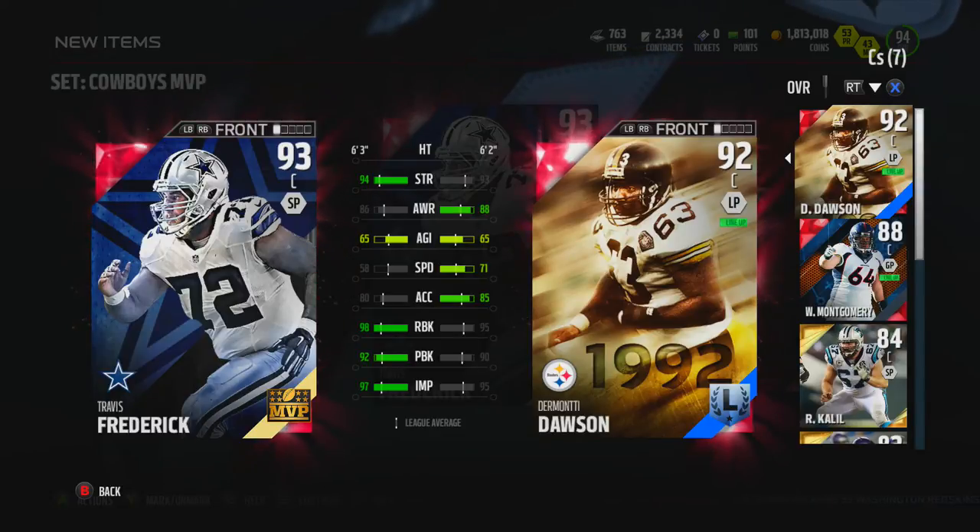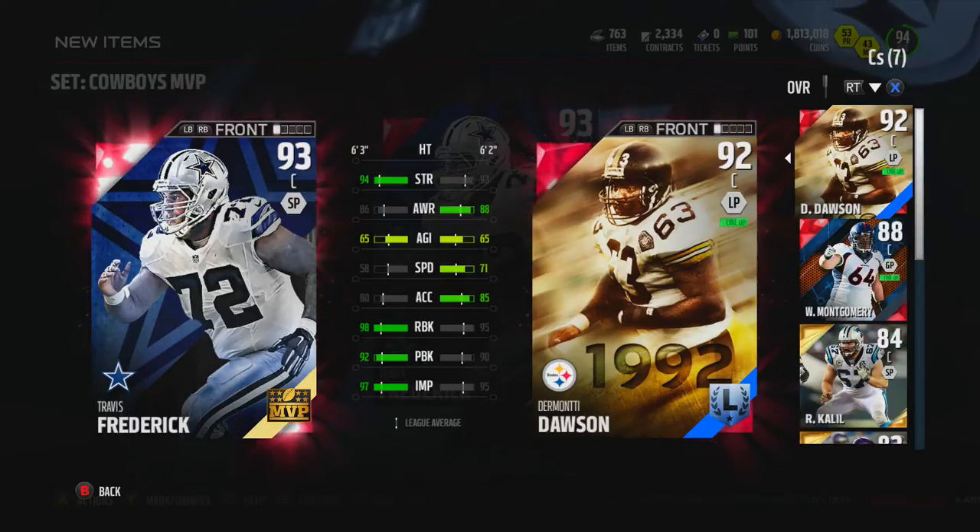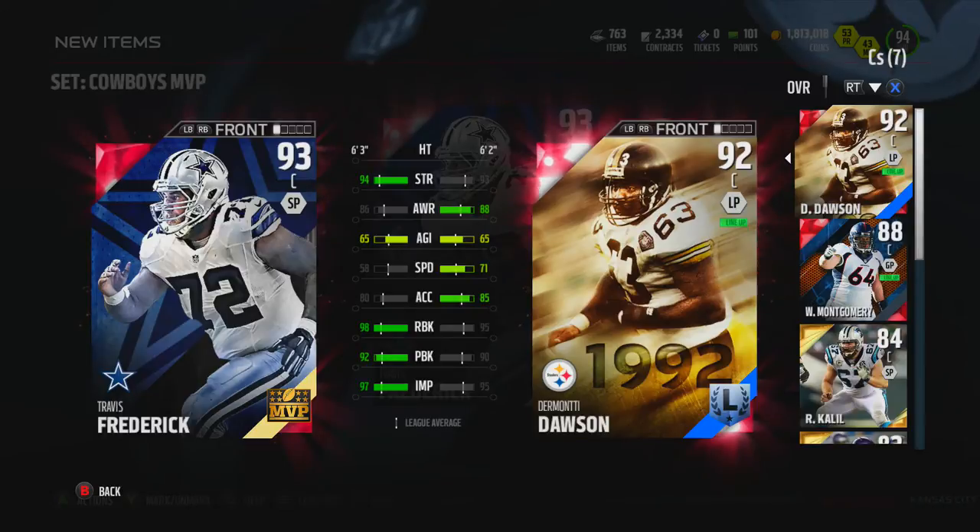Let's go ahead and compare him to my current center, Dawson. Frederick is stronger and his run block and pass block are better. Speed is better from Dawson, which as I said I'm not too interested in, and awareness is just a tad higher.